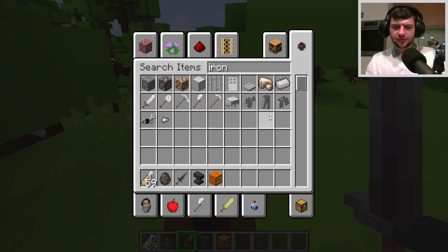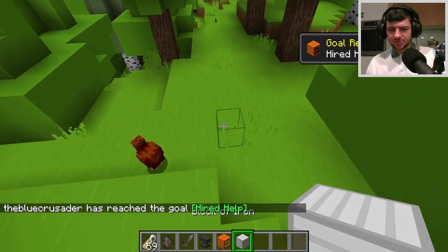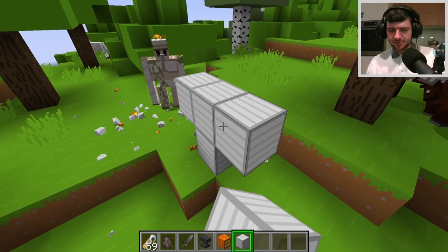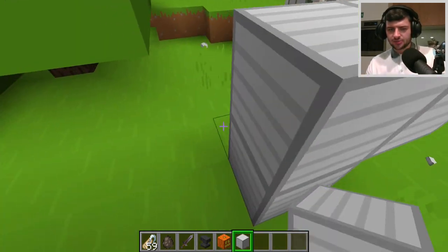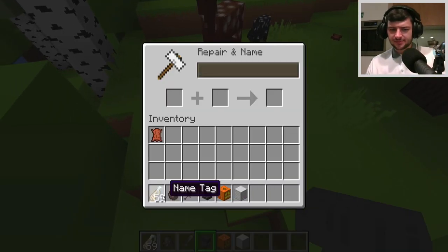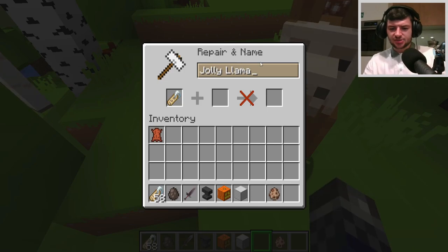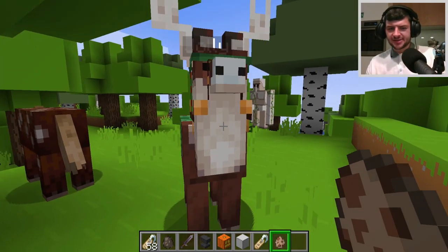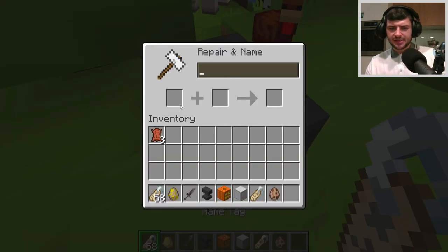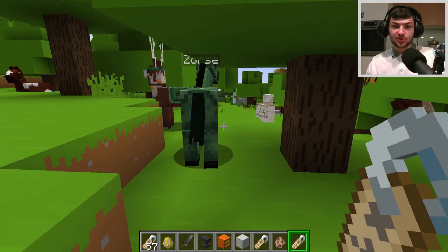Unfortunately iron golems can't be spawned with a spawn egg, so you have to create them manually with the multi-block structure. There is allegedly a new type called the furnace golem from Minecraft Earth, though I'm not sure if it randomly spawns or requires a name tag. You can also rename a llama to 'jolly' with a name tag and it gives it a reindeer-like appearance, which is really awesome.